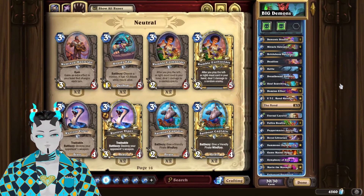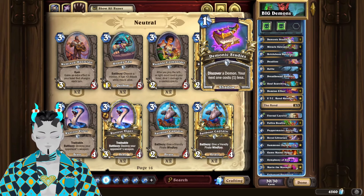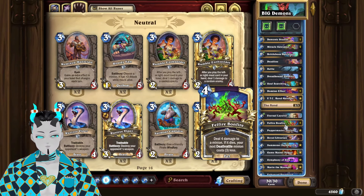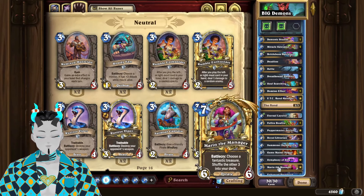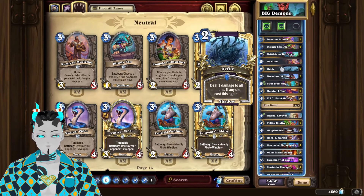Now for the mulligan guide: first thing to watch out for is early game minions such as Miracle Salesman, which will also cycle through your deck. Demonic Studies is really good as a way to mana cheat your big minions out quicker. Speaking of mana cheat, Fell Fire Bonfire is one of the most important early game removal tools to keep, especially if you see any of the big deathrattle minions such as Nemzy or one of the other demons. Then you're going to look for any other removal tools such as Defile.